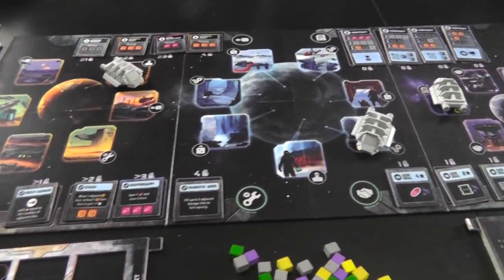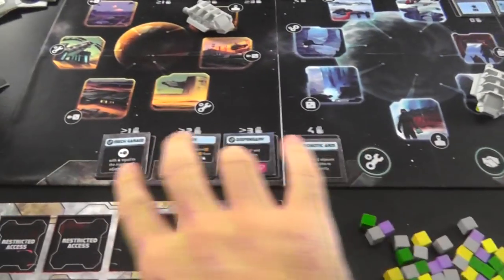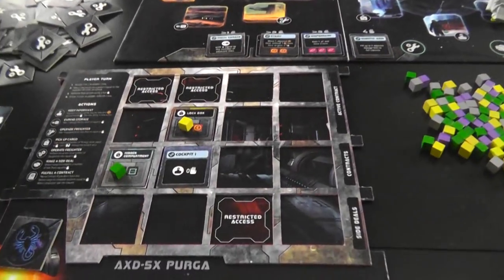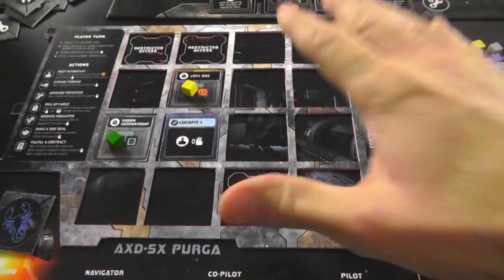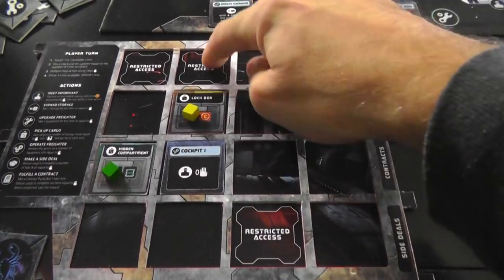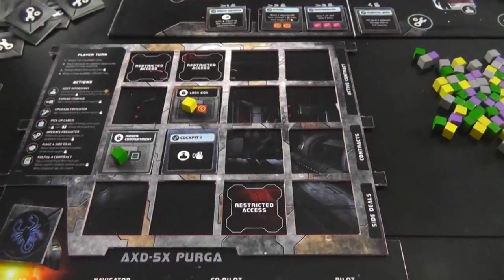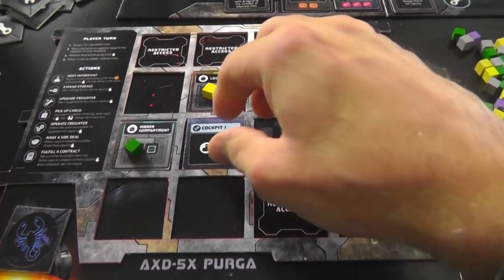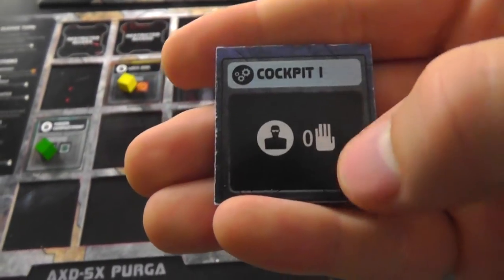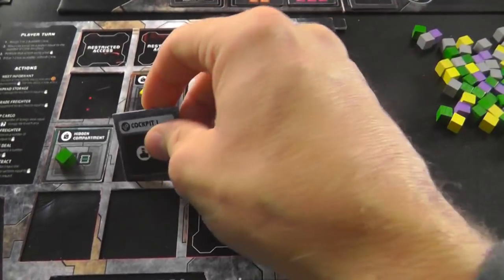I've already got the game set up here, which means we've got some random contracts, some random side jobs, some random upgrades, and some random storage that we could get installed on our ships. We've also got our ship, and this is a two-sided board. You can play with the advanced side, which is what I'm doing, or the regular side. On the advanced side, there are some places that are already considered occupied — we can never build here, so we have to do more with less. And we also get one random cockpit that gives us a special starting power. Mine lets me get to the informant action much more readily than other players, so that's pretty handy.